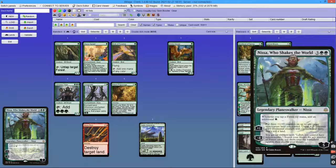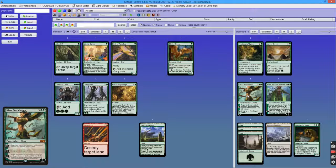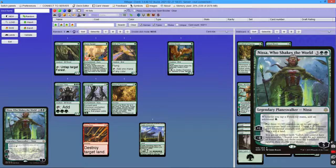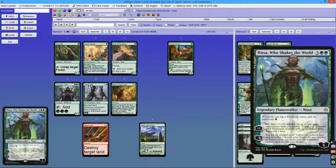If you compare this Nissa to the one used in older Tooth and Nail versions — Nissa, Worldwaker — you will see that the newer Nissa is far superior. The newer one passively doubles your mana without using any loyalty abilities, while Nissa Worldwaker has to use her +1 ability to ramp you. So the old one can either ramp you or animate lands, while the new one can do both.